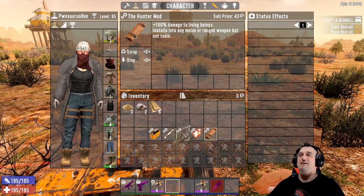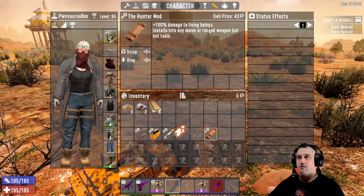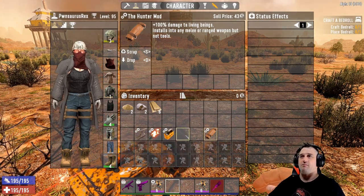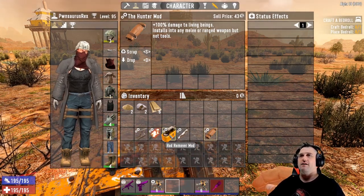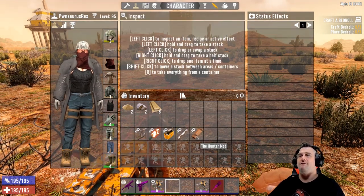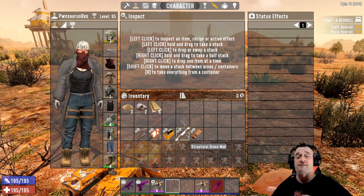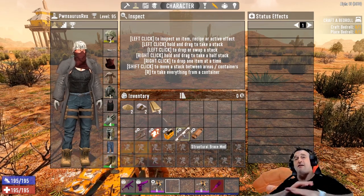In order: number one is the Weighted Head, number two is the Burning mod, number three is the Rad Remover, number four would be the Structural Brace, and number five is the Hunter mod. The Hunter mod is only here purely because there's nothing else — there's just nothing else.